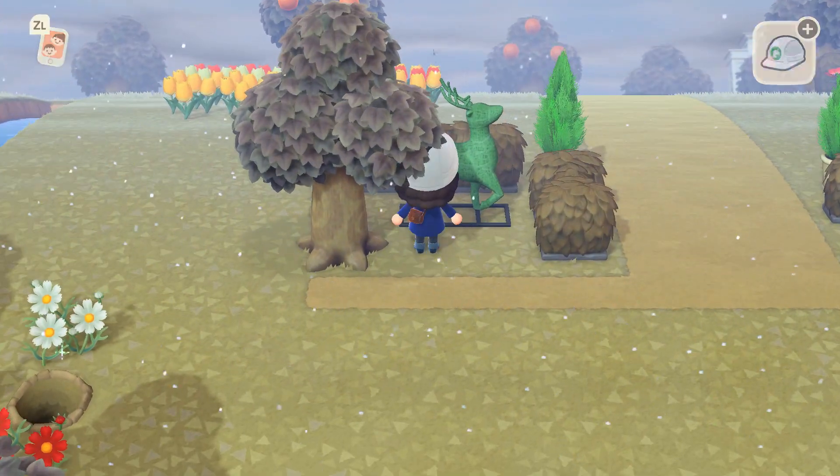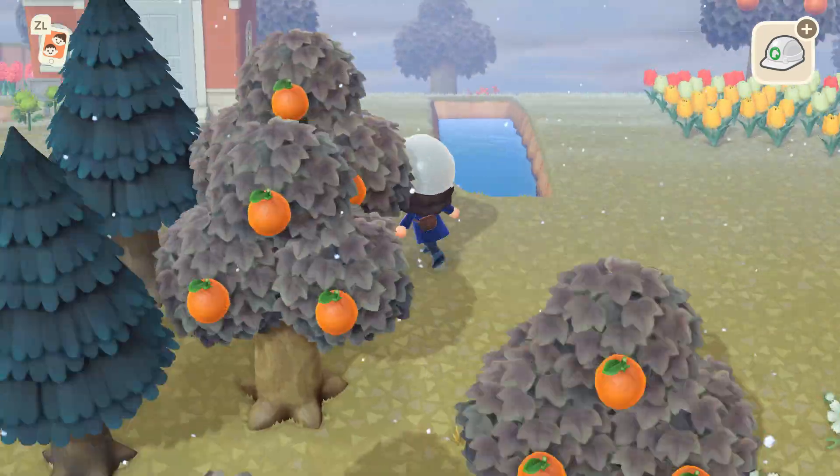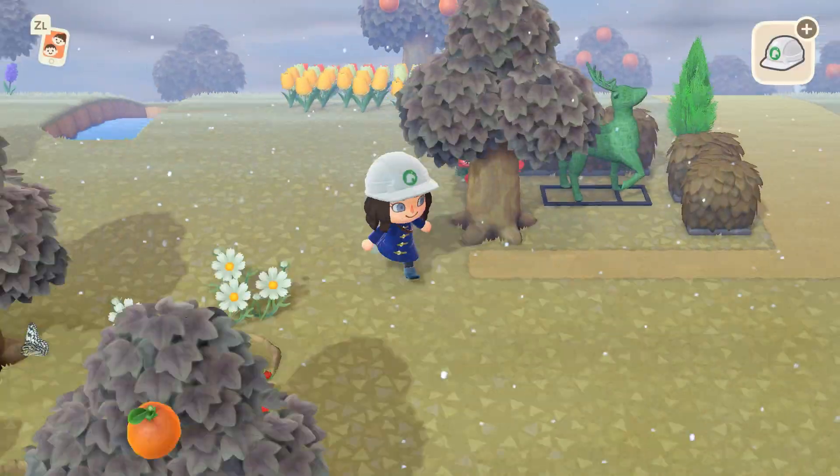The cypress plants in the game are really nice as well for adding height to these hedges, and they also look like topiaries.